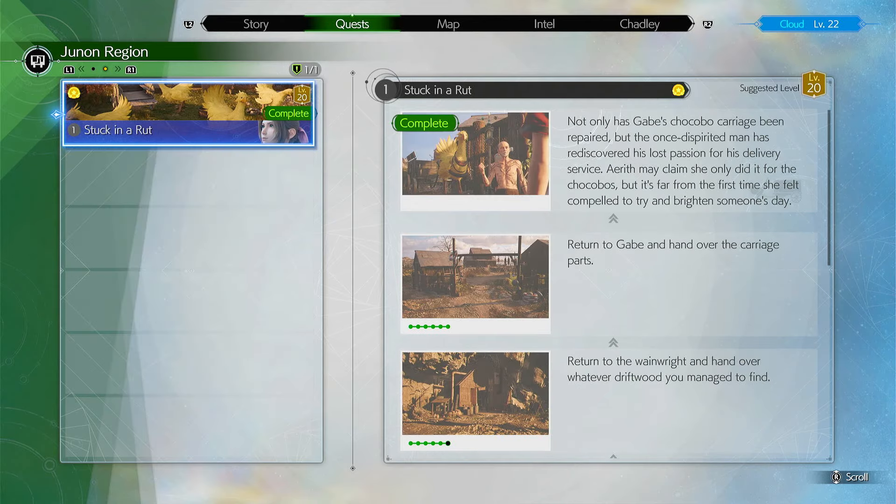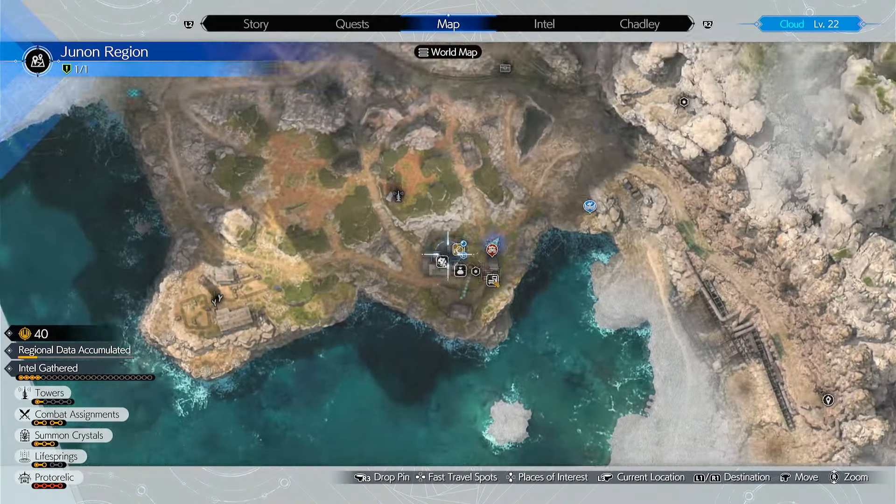We need to do the quest Stuck in a Rut. I'll quickly show you on the map where to do that — it's right here in the Juno region.